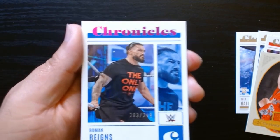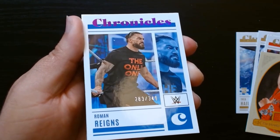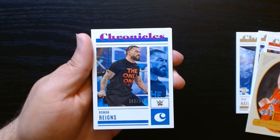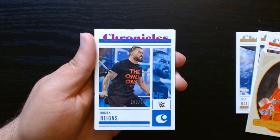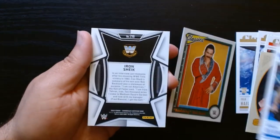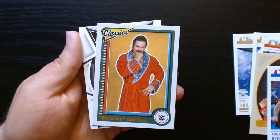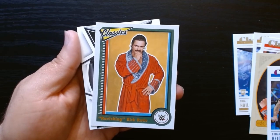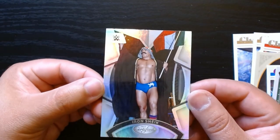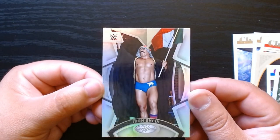We will take that — 283 out of 349. We got two numbered cards out of this blaster, that's a win. On the pink one, I think all the pinks are the higher-numbered ones. Ravishing Rick Rude — what a beast, loved him back in the day. And RIP.